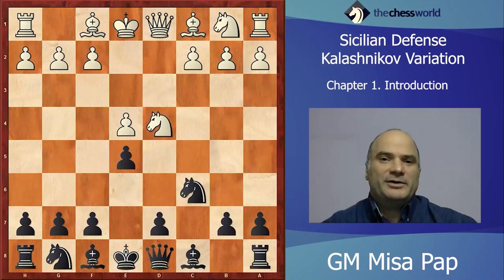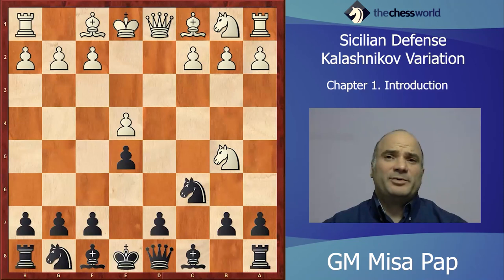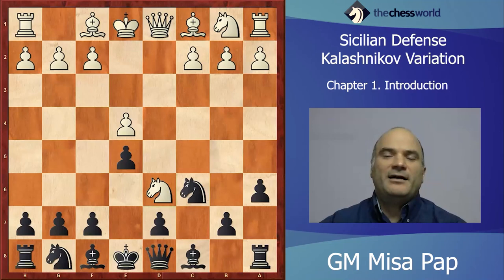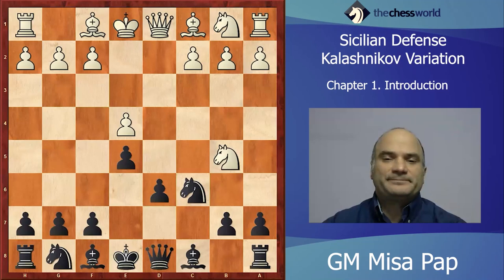The point of this early e5 is that it gives Black some additional options. Nb5 is the main move and now d6. We are not going to explore less worthy lines like a6, Nd6. Those lines where you allow Nd6 are dubious, strategically problematic — I can't recommend them unless maybe in blitz or rapid games. So d6 is the move.